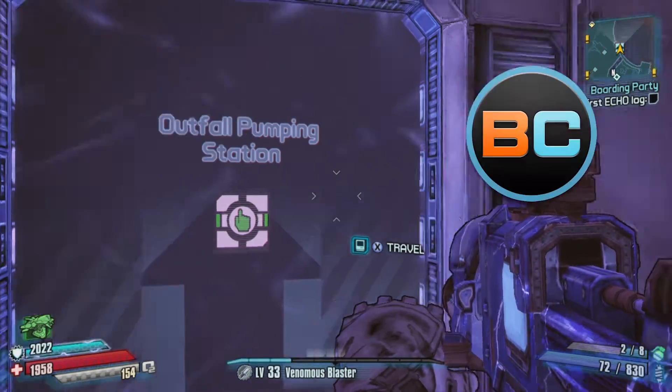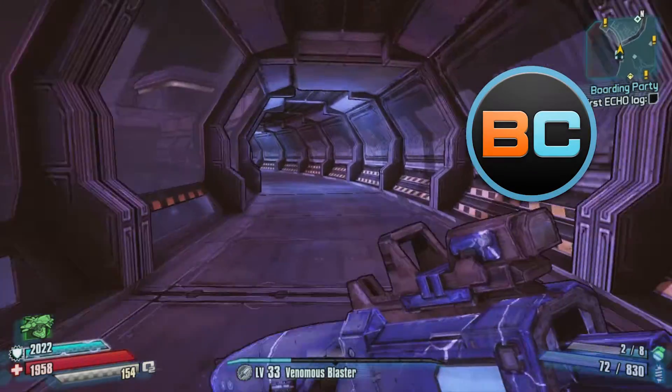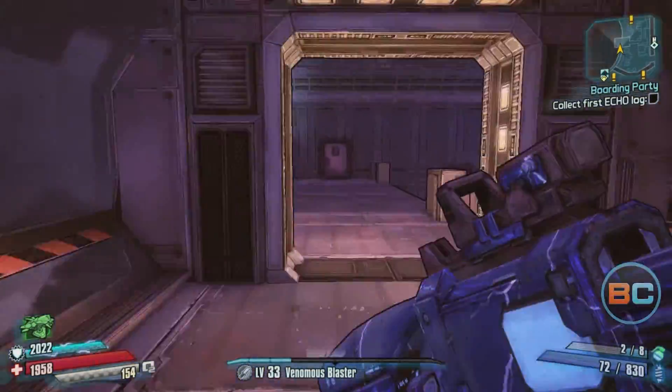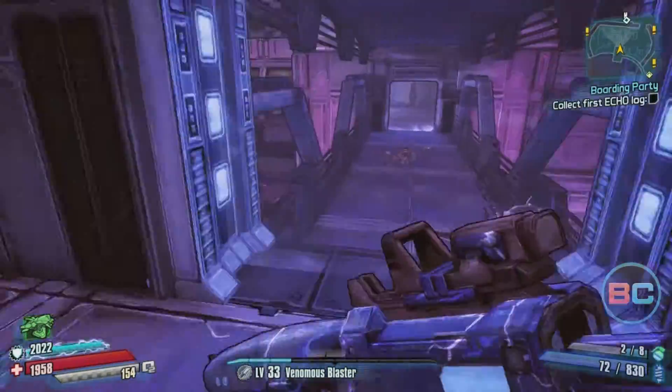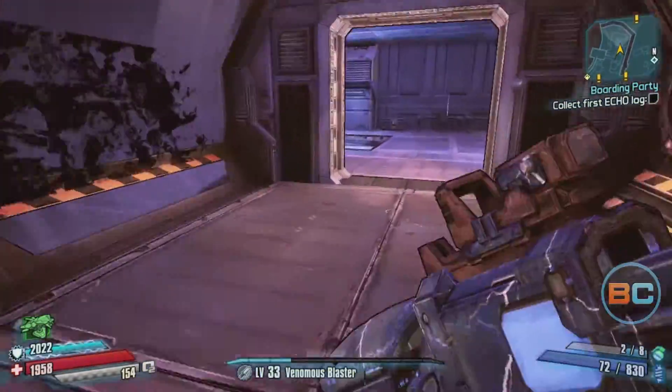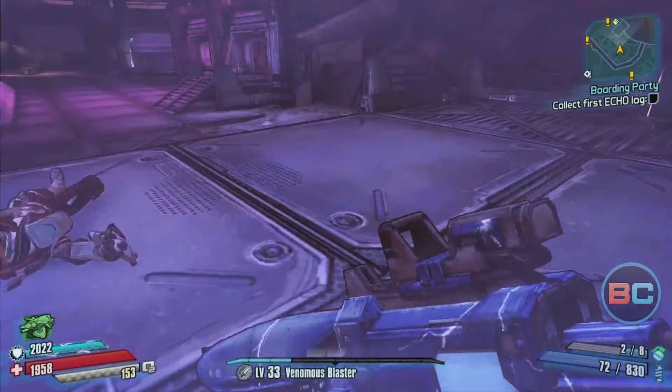Hey guys, it's Ketjin Winch with Broco Gaming. This is the Cult of the Vault for Virago Solitude and I'm starting down here at the Outfall Pumping Station entrance because all of the Cult of the Vaults are on this end of the map.